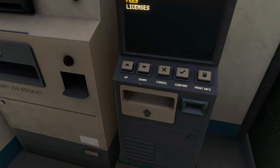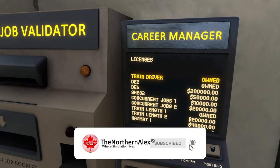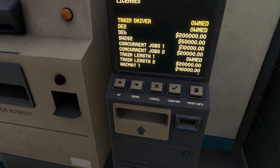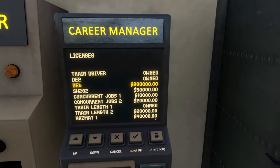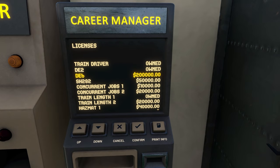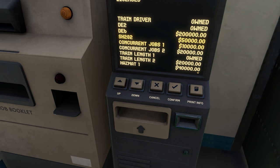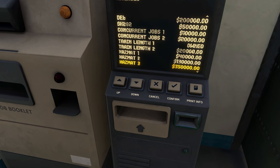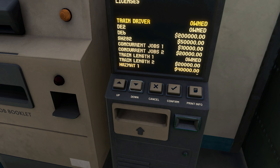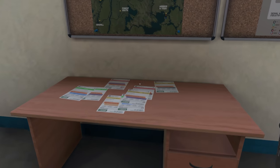Here in the career manager you can already see that if we go to the licenses. The DE2 is the basic shunter license, the DE6 is the big diesel at 200,000, and the 282 steamer is 50,000. Concurrent jobs: one is 10,000, two is 20,000, train length two is another 20,000. The hazmat and military licenses are crazy expensive, so you need pretty deep pockets to get through this game.